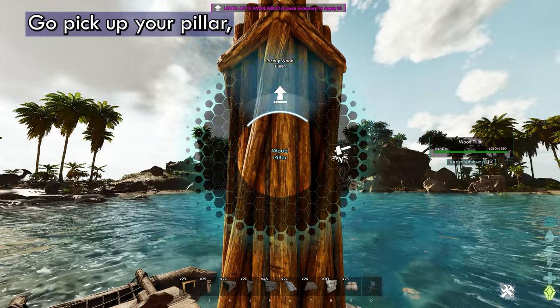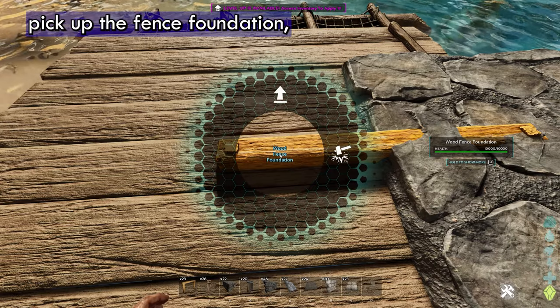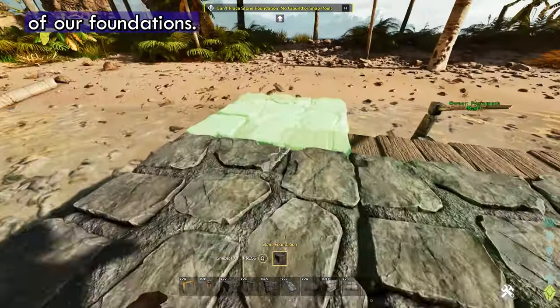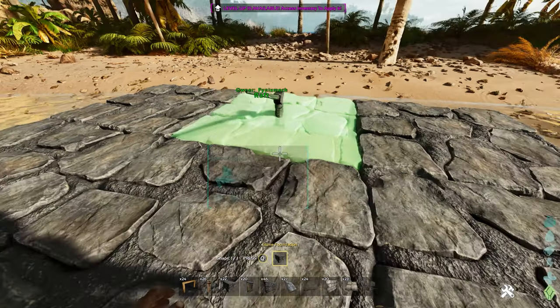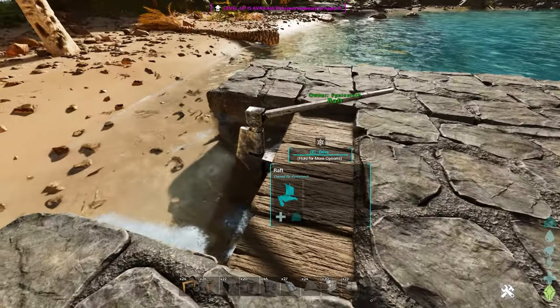Pick up your pillar, pick up the fence foundation. Then we're going to put down the rest of our foundation. Don't put one right here at the steering wheel. In total, you should have eight foundations down with no foundation at the back right here.